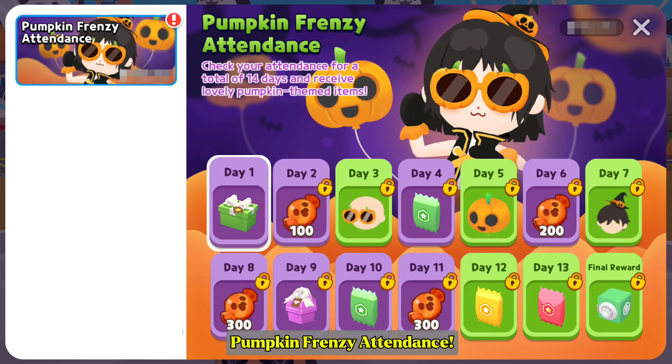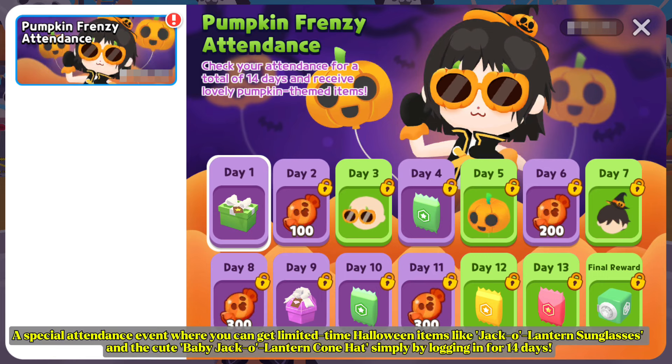Pumpkin Frenzy Attendance. A special attendance event where you can get limited-time Halloween items like jack-o'-lantern sunglasses and the cute baby jack-o'-lantern cone hat simply by logging in for 14 days.